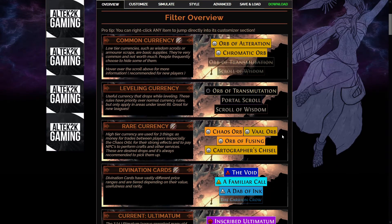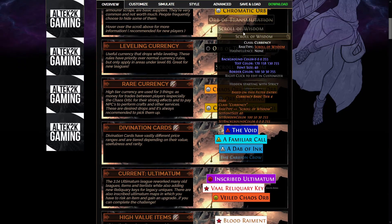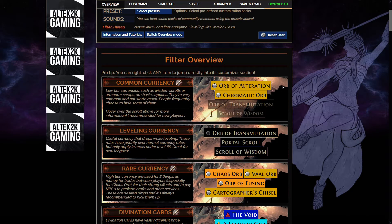If you scroll down here it gives you a brief overview of what that filter gives you. You can see transmutes are off the table and we want those. Scrolls of wisdom being off the table really annoyed me at first but just sell a transmute and get eight of them — it's absolutely fine. And for portals I now use a portal gem instead of portal scrolls.